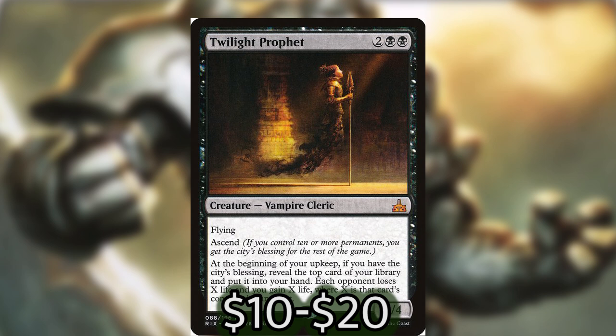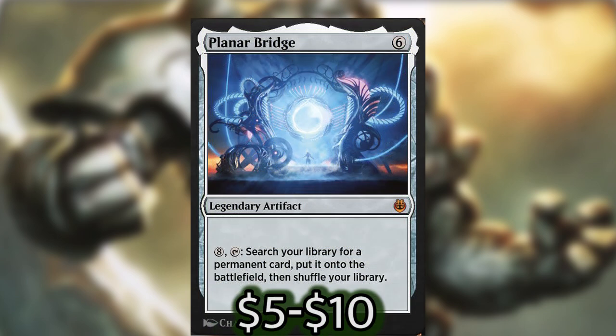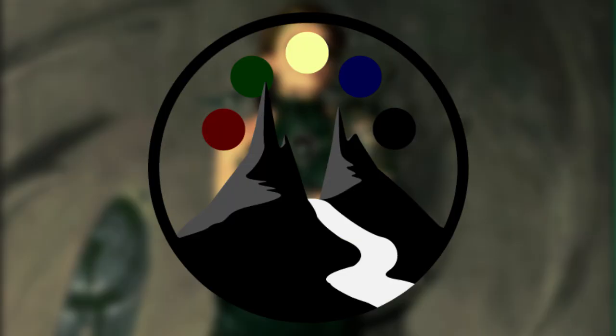Tooth and Nail is really easy to get out and tutoring for two creatures is really nice because you have a lot of mana and you're definitely going to have a way to utilize those two creatures. Planar Bridge is another tutor — it's very easy to activate and goes along with the colorless theme. Play this on your second turn and then activate it on your third turn. My last breaking-the-bank recommendation is Pontiff of Blight. The ability to give all of your creature spells extort, letting you pay an extra mana to deal damage to everybody, makes casting the smaller creatures at the beginning of your turn a more consistent thing with Pontiff of Blight out.